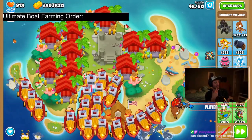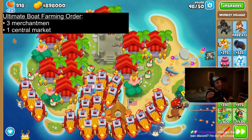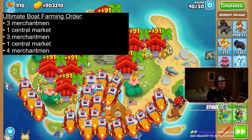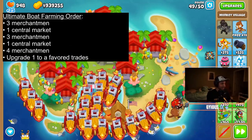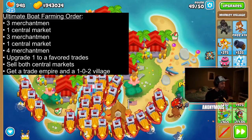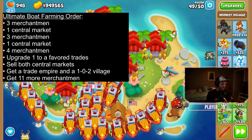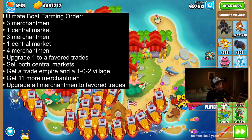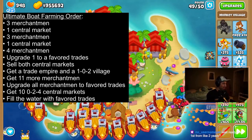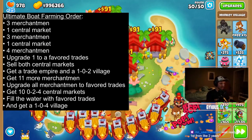In conclusion, the updated Ultimate Boat Farming order is: 3 Merchantmen, 1 Central Market, 3 more Merchantmen, another Central Market, and 4 more Merchantmen. Upgrade one of these to a Favored Trades, sell both of the Central Markets, get a Trade Empire and a 1-0-2 Village, then place down 11 more Merchantmen to max out the Trade Empire's buff. Upgrade all these Merchantmen to Favored Trades, then get 10 0-2-4 Central Markets. Then fill the rest of the water with Favored Trades boats, and get a 1-0-4 Village if you really want to.